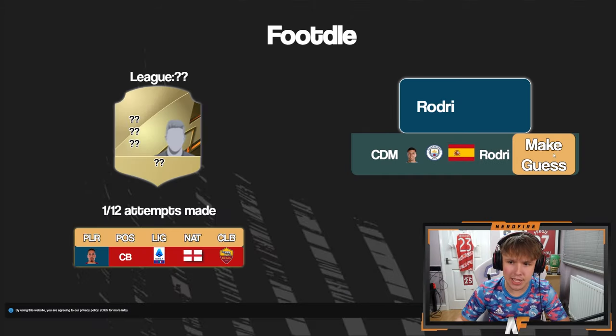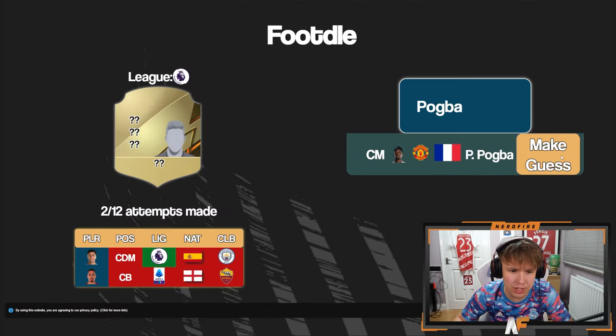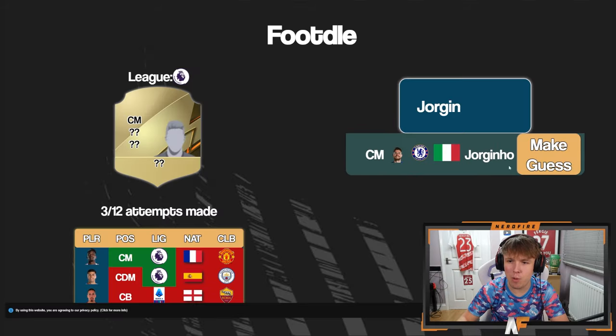A centre mid from the Premier League — with nine more attempts left, I think we've got this. Let's try Jorginho. We literally got it in four! We have saved Anastal in literally four attempts — take that, that's actually a big dub! I guess we go back to the packs and see if we get another Team in the Season and attempt the next challenge.